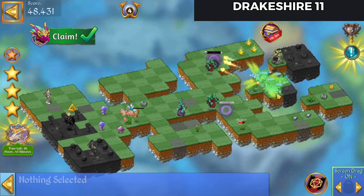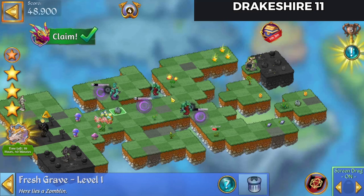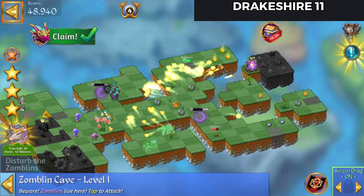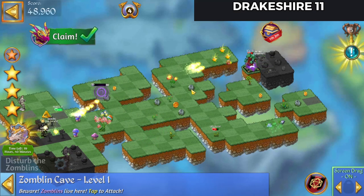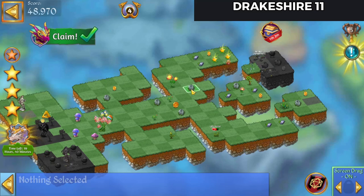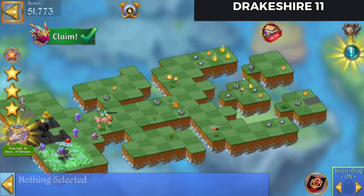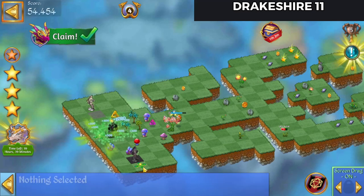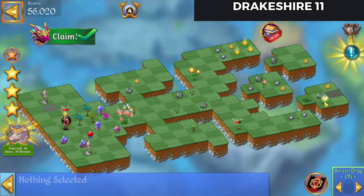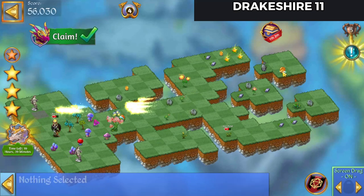Bring that flower over and merge these, then hit that Extender. Launch that heel. Start taking that cave out, and merge those graves there, hit those Extenders. Bring that mushroom down, bring the tree over to the left-hand side as well, hit those Extenders there. Now we'll start destroying that demon gate. Launch that heel. Merge those coins — we've got all three of our stars now.